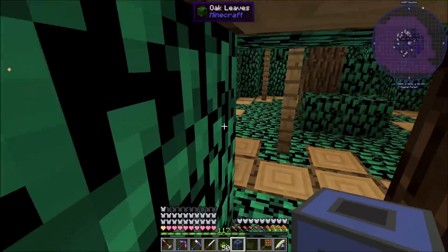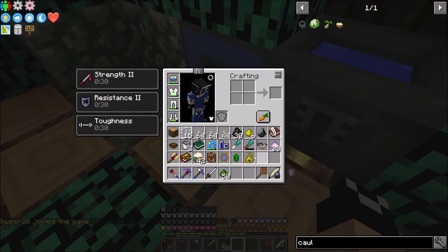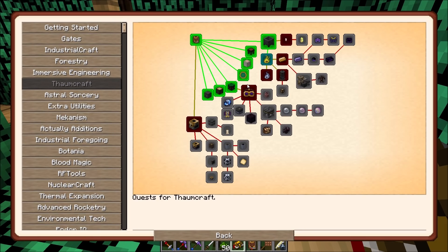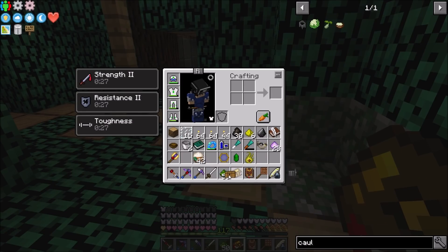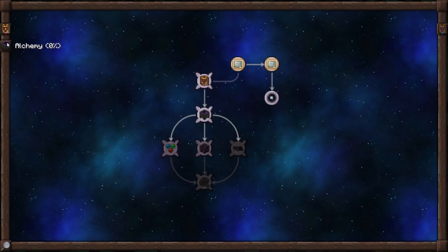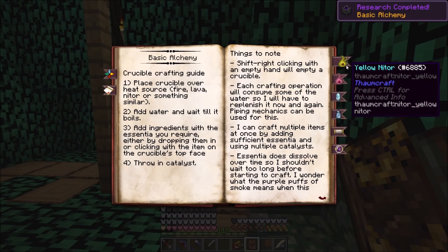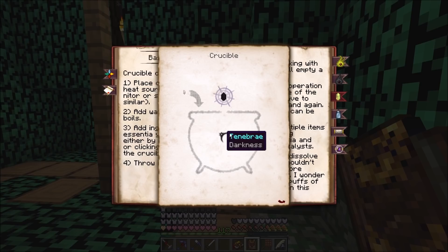We put down the Nitor right there and our crucible - Nitor can also work as lighting, we can place it wherever and it'll emit light. Now we have our crucible available. Inside the quest book we have completed the quest to make yellow Nitor! In our loot chest we got a hamster wheel from Animania. We also have a new tab here for Basic Alchemy.